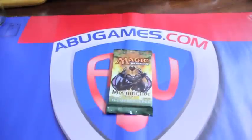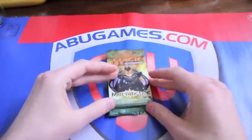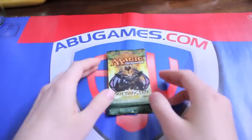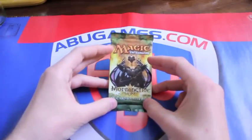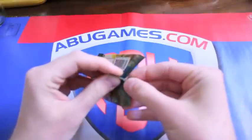Hey guys, Rocks to Box of 90 here with another pack opening sponsored by abugames.com. Today we're going to do Morningtide as part two of Eventide. I am a huge fan of some of the cards in this set, so let's see what we got in here.